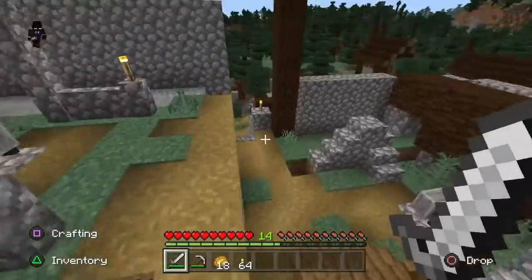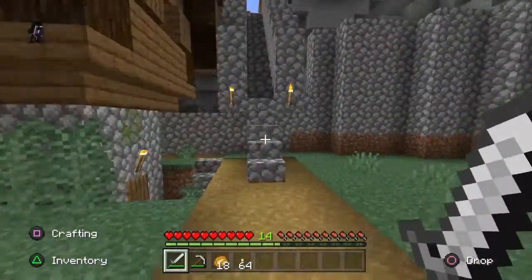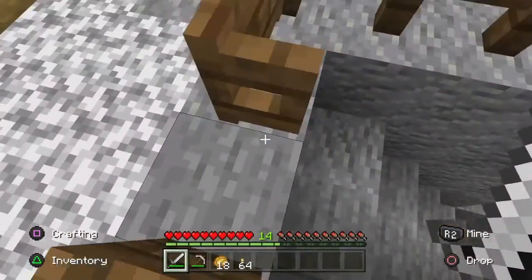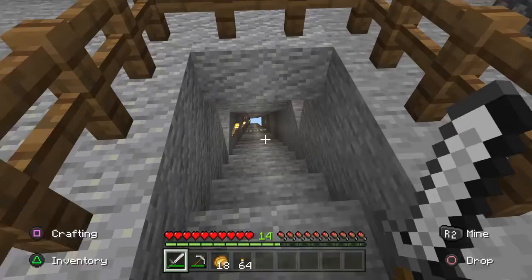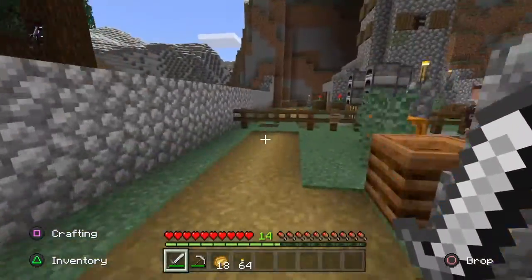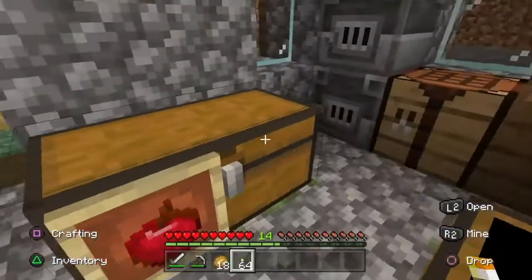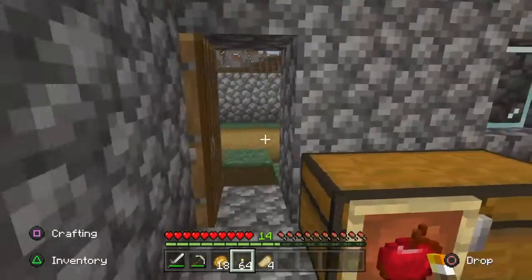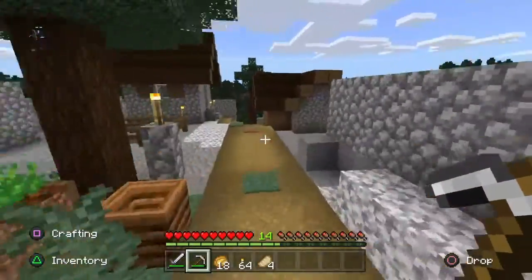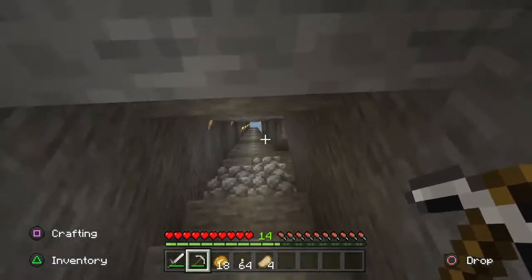I even did this cobblestone border wall type of thing to protect the villagers from the mobs outside. I don't want any mobs coming in and killing all the villagers, especially zombies. And I also did this underground mining system — if you watch my Minecraft Survival episode series, then you probably know what this is already. I did the same thing in my other Minecraft Survival series.